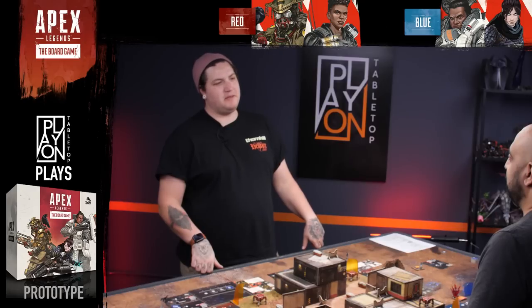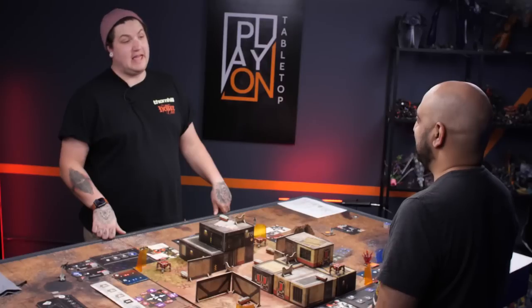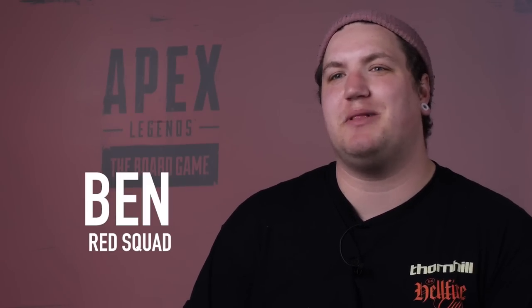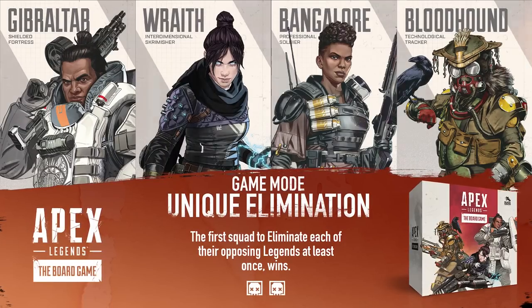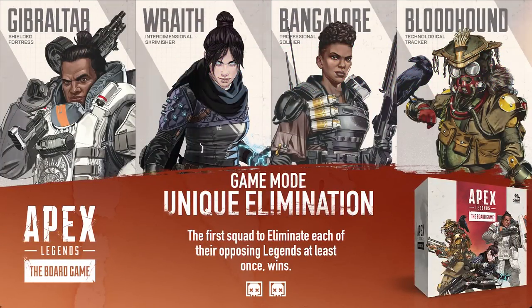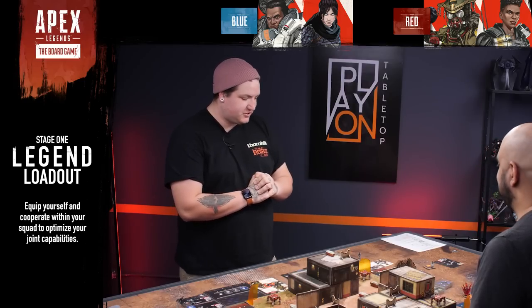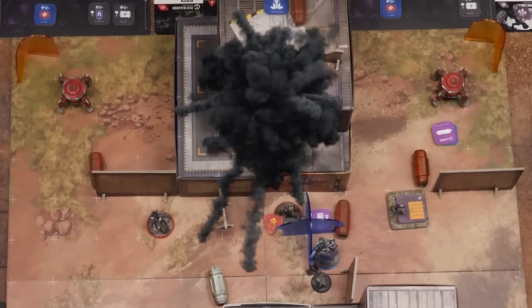Mubin and Ben face off. Mubin has had success here in the Outlands — he's a veteran of tabletop gaming, but will that be enough against Apex Legends veteran Ben? Ben introduces himself as a huge Apex Legends fan, excited to play another game. Mubin is back for the final game in the series. In this unique eliminations match, the squad that has each of their legends die once is defeated.